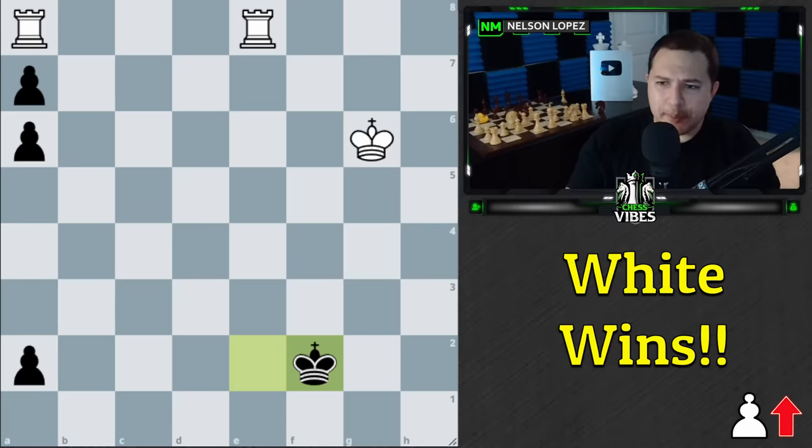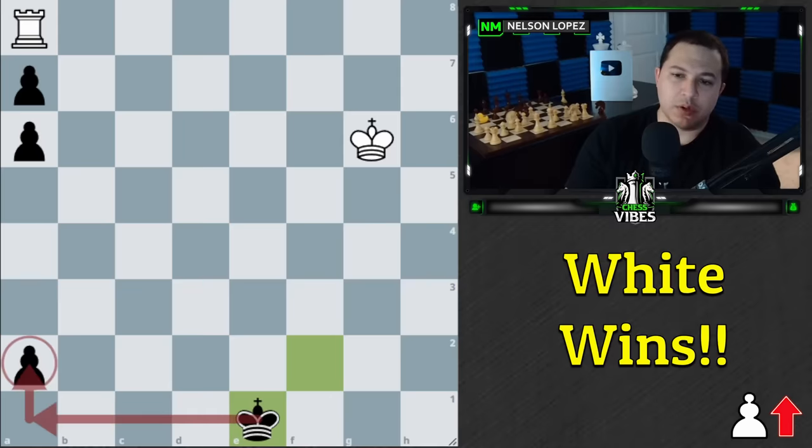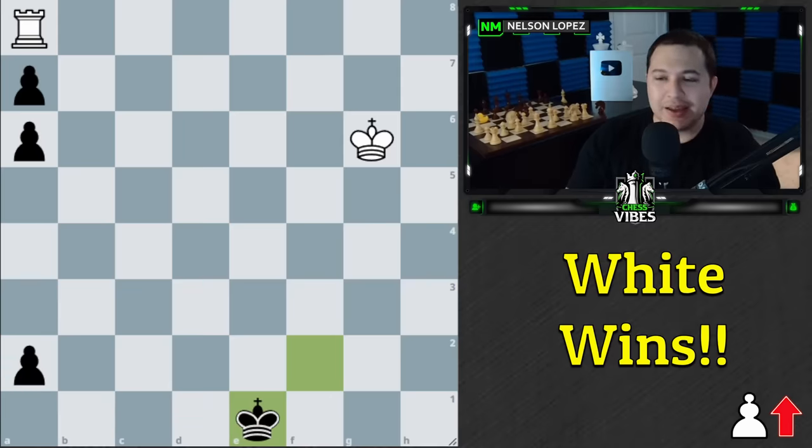The winning move for white is the mind-boggling Rook to e1 — and yes, the king can just take the rook for free. What are we doing? Why are we giving away our rook? Here's the amazing idea: the king has to take the rook, because if you don't take it we're going to come over here with our rook to take the pawn. So the king has to take. Now — do you want to pause again? What do we play now?